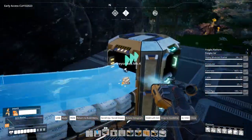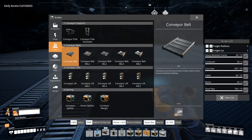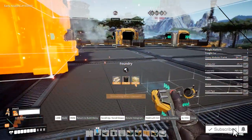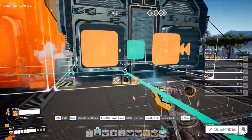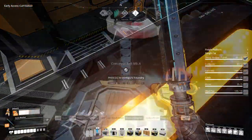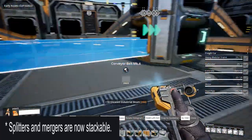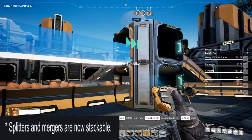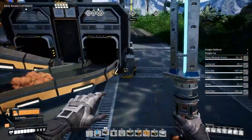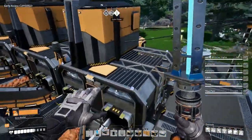The automation of aluminium ingots requires inputs of silica and bauxite into a foundry. The foundry will forge 30 ingots per minute at 100% efficiency.